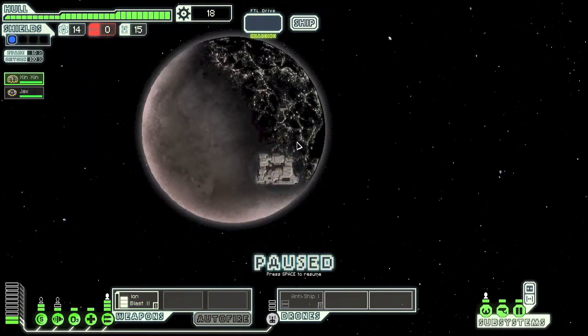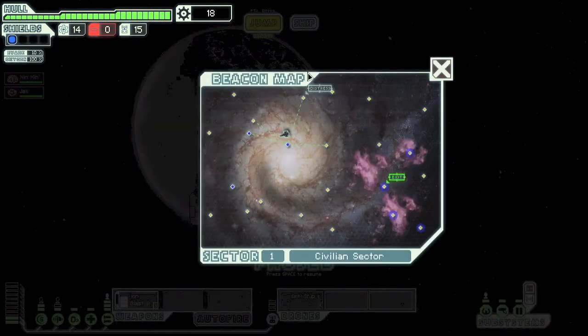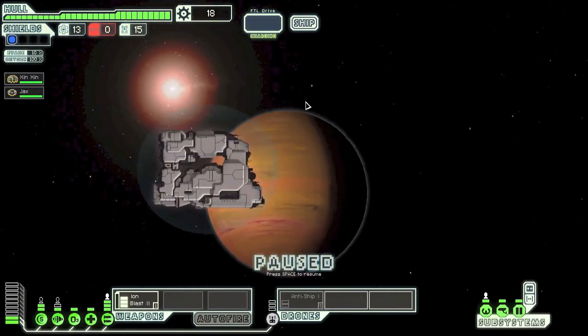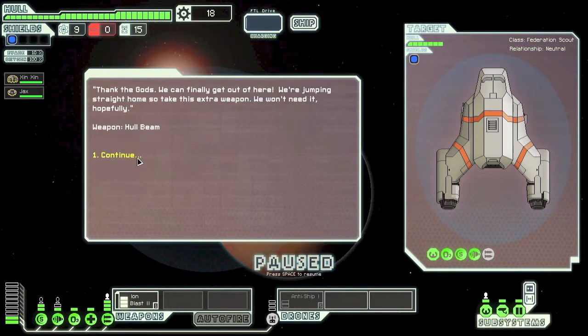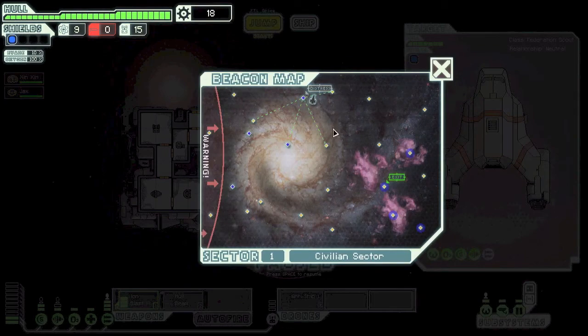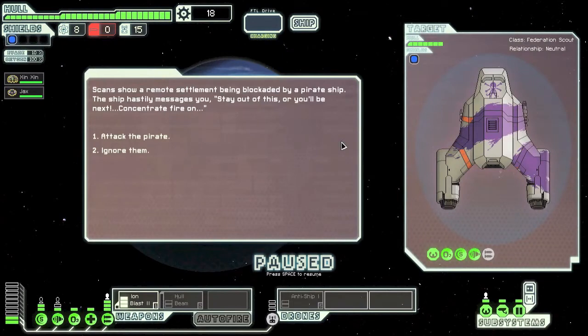No life detected. A distress signal — naturally we have to check that out. A small civilian ship. As soon as we arrive we're prepared to fight. We gave them some fuel and they gave us a weapon — that's awesome. I guess we're more equipped now. Next spot, let's continue on our journey.